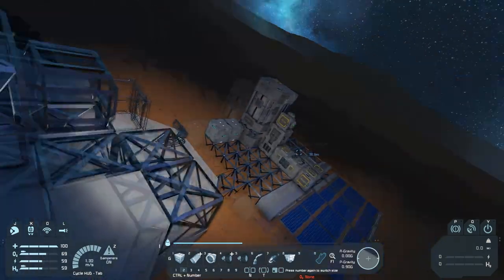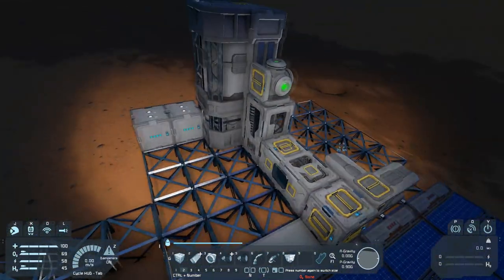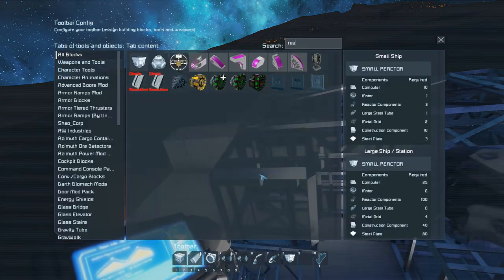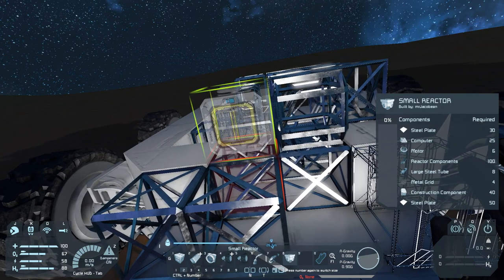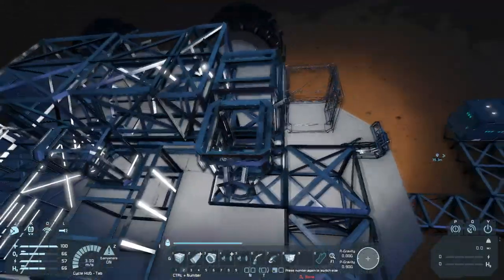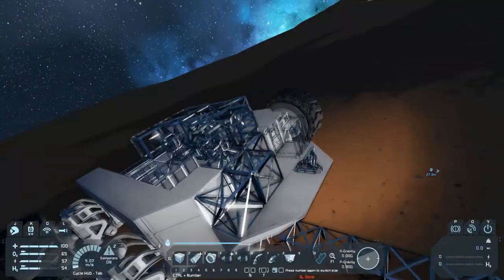So just to double-check: the med room there, the cargo container there, the assembler there, the ice processor there, and the reactor there. Good. We don't have the reactor — oh wait, we already have it here. We're going to place the reactor here so that I can power it. We want it facing outwards, so you could go on top of the cockpit and manually input stuff into it so that it powers the entire thing. Which is pretty good.